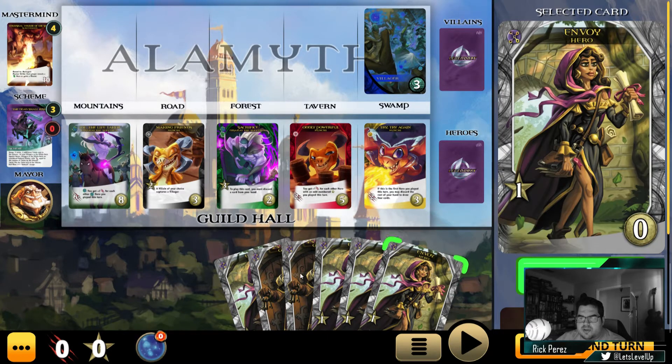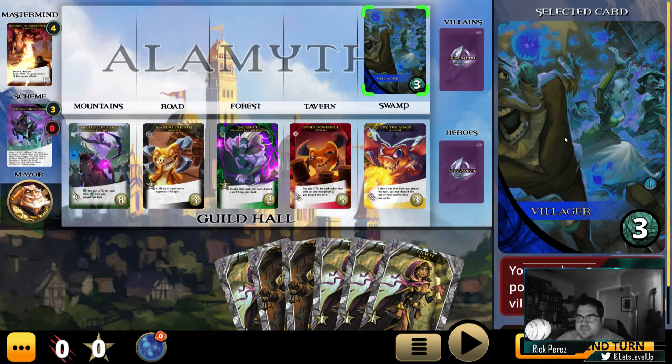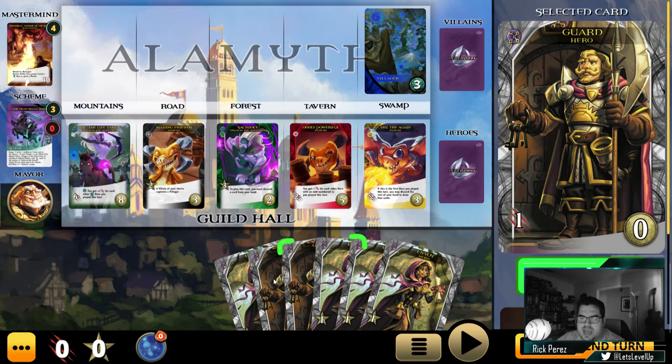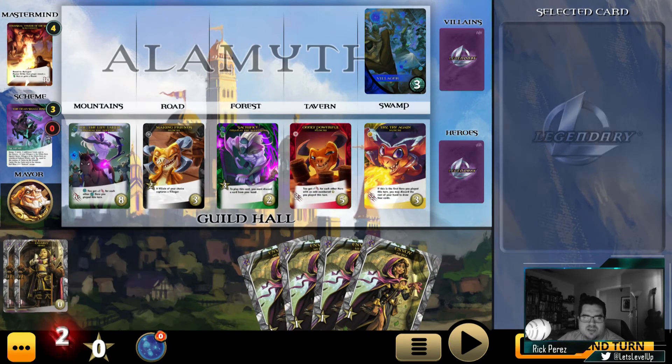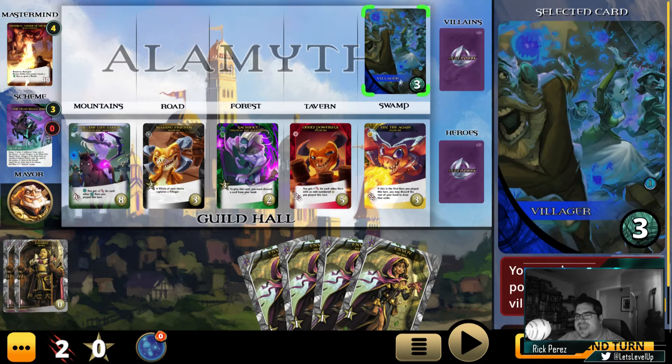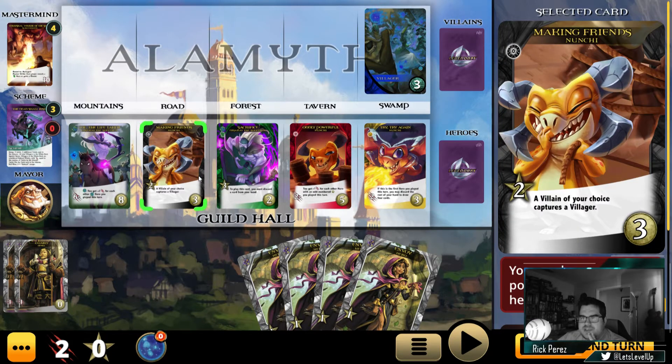We're starting out with two different types of cards: cards that give us basic strikes and cards that give us buy. Since our scheme is turning all villagers into undead guys, the first thing that happens on our turn is we flip the top card of the villain deck. That gives us a villager with a strength of three that we have to kill. We only have two cards giving us any strike — so we'll play those, but we can't hit the mastermind without ten, and can't hit the villager without three. We only have two strike total. But we do have four buy, which means we can buy one of these Nunchi cards.